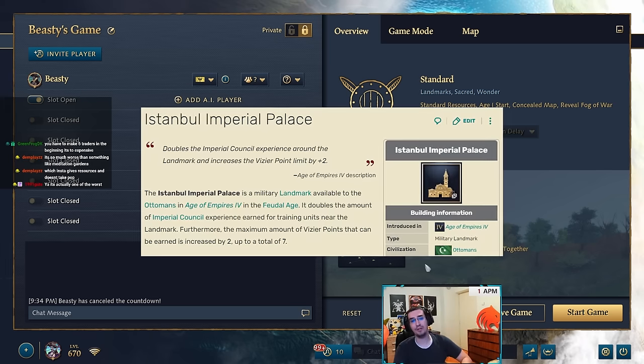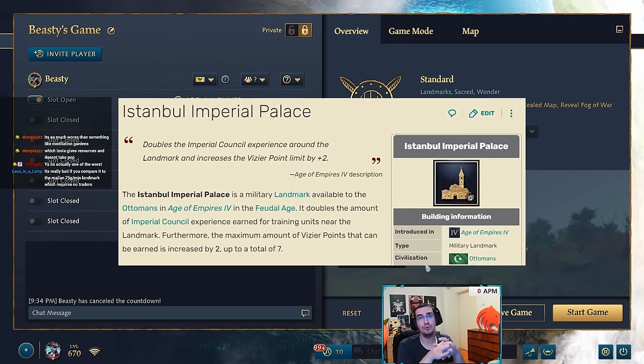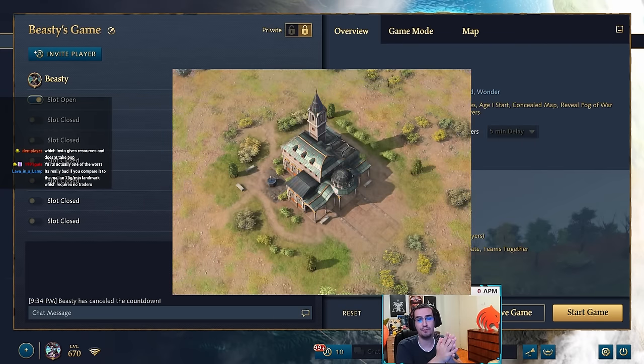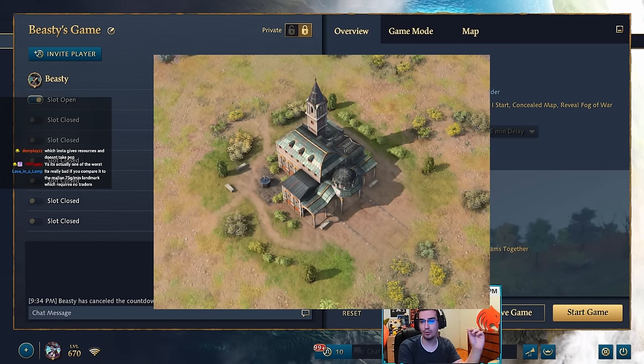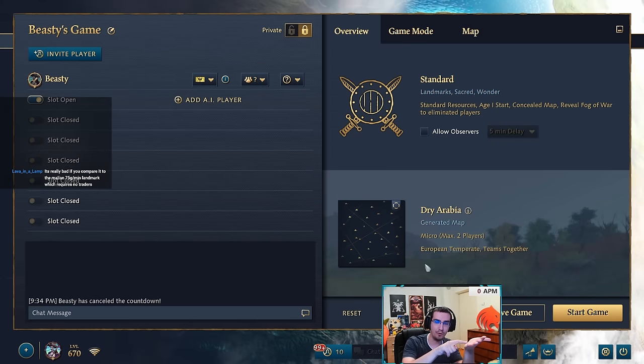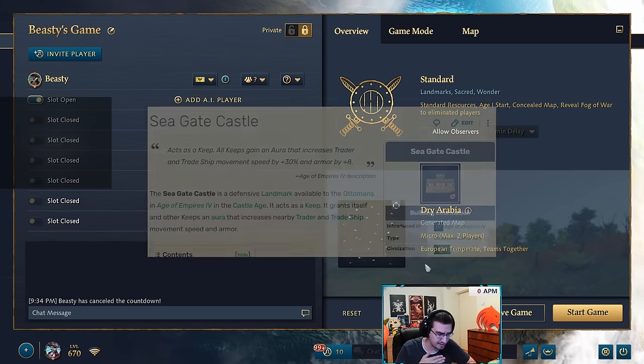The Ottoman Vizier Point landmark gives extra XP and plus two vizier points, so instead of five you can take seven. The easiest fix in the world: add a unique vizier point or two, or add a whole new tier four with different and new vizier points, giving a real reason to go for it. Once you've picked five things you're basically done — two extra points don't matter unless they're genuinely useful new options.